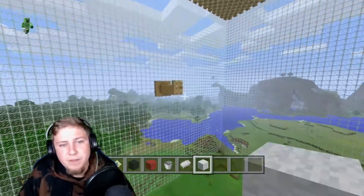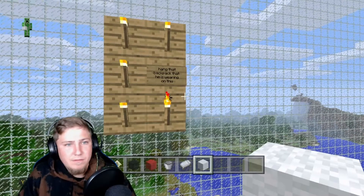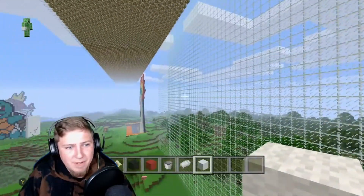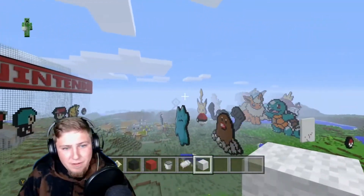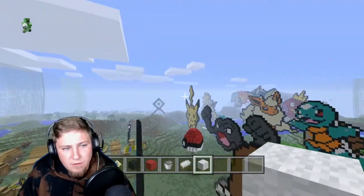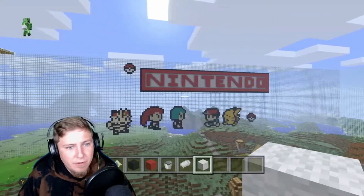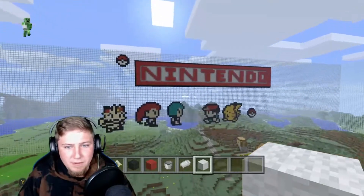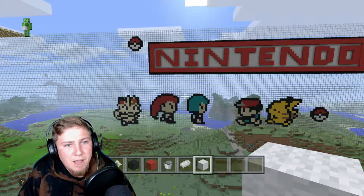I was going to make Ash's backpack and hang it up right here, and there's a little note for me to remember — maybe I'll finish it, maybe not. Over here we have the Nintendo logo with pixelated Ash and Pikachu from Pokemon Yellow, and a pixelated Jessie, James, and Meowth.